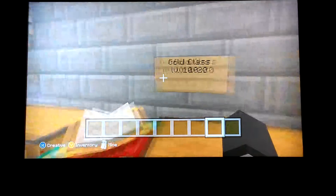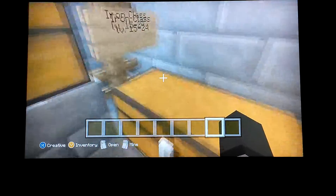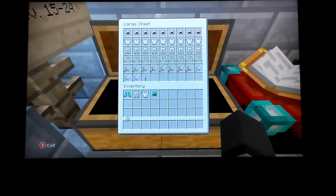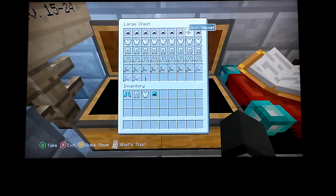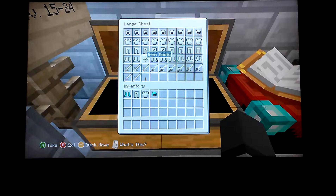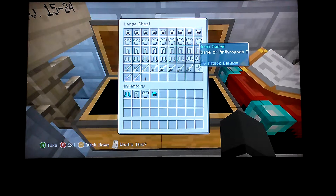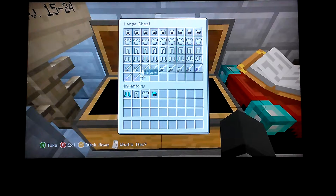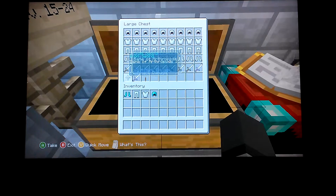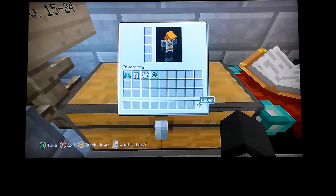The fourth class is the iron class, requiring experience level 15 to 24. Here you get all the iron gear and iron swords. There's a rarity element with the potions — though all three happen to be out of the pods right now. There's also a lever here which is for a secret — I'll take it with me to show you exactly what it's for later.